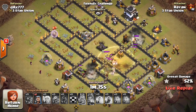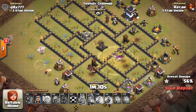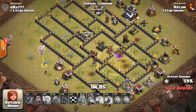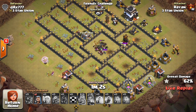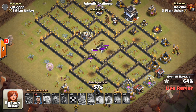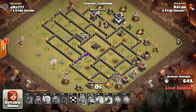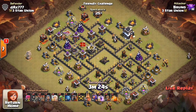This attack really exemplified the strength of this base against heal spells. He has a wave of Hogs coming into the base, but they're hitting the Spring Traps, they're hitting the Giant Bombs. What really helps is that central X-Bow, because as they get to those Air Sweepers they have the Skeletons on them and there just doesn't seem to be a heal for that last X-Bow. The Hogs go down — once they don't have that heal on them, once there's the Skeleton Traps on them and that high HP X-Bow, they just can't seem to get through the base quick enough. I think it was 10 for 11, or 11 for 12 — an extremely good rate for Town Hall 9.